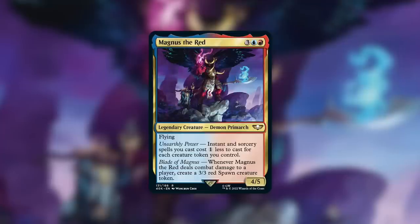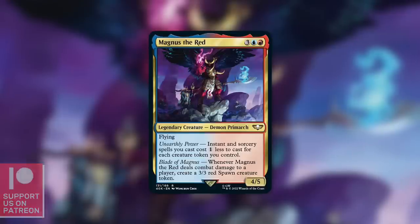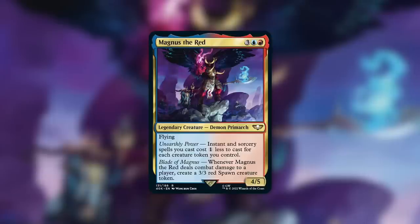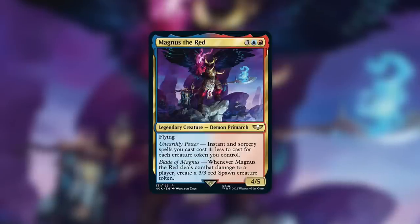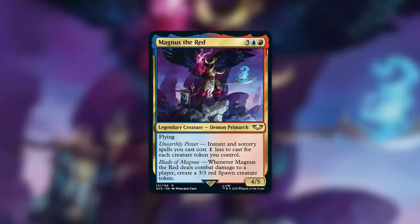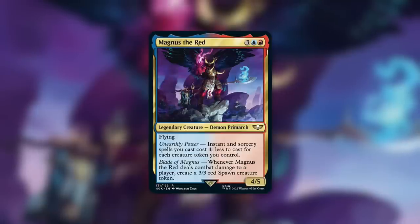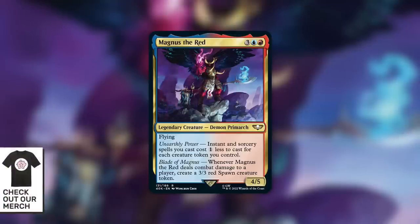Any kind of commander that provides cost reduction, especially a massive amount of potential cost reduction, is going to be a very powerful commander. There's a reason why Mizzix of the Izmagnus is — I mean, it's still a very powerful commander — kind of one of those 'as soon as it gets into play, you need to take it out' commanders, because it gets pretty ridiculous. Whereas Mizzix cares about casting bigger and bigger spells, Magnus is like, hey, all you need to do is cast some spells to make a ton of tokens, which then lets you cast even more spells to make even more tokens, and you can basically win very quickly. You can go in a couple different directions — Storm, extra turns — with the core of it being making a ton of creature tokens.